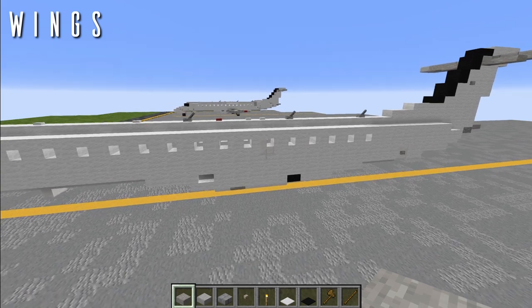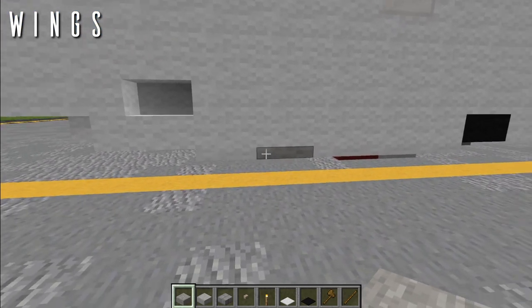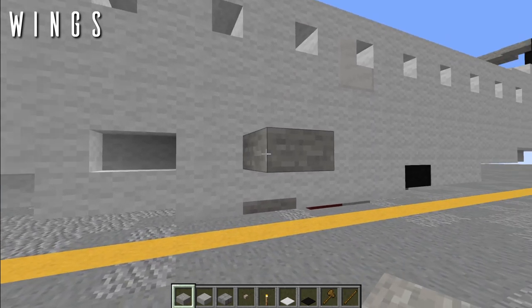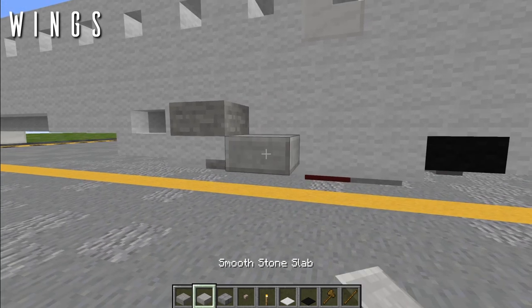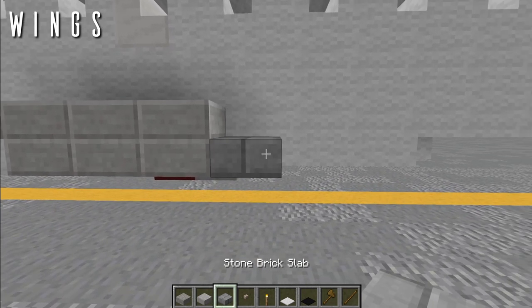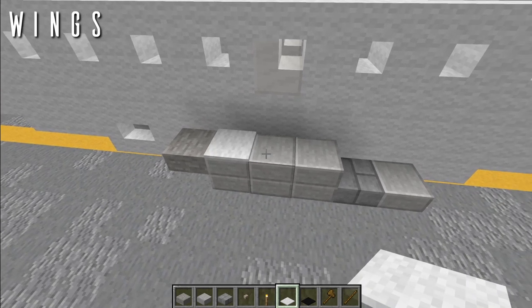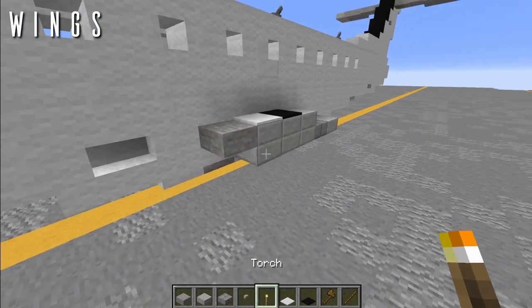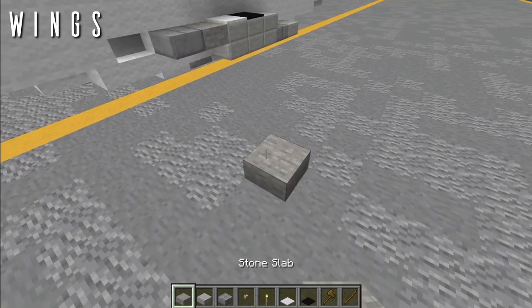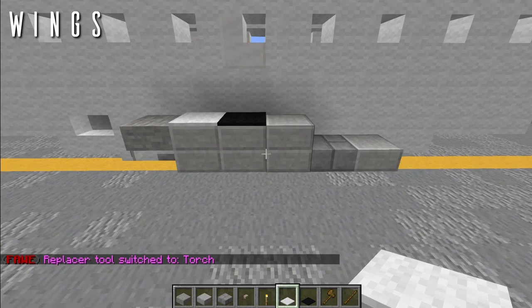Now moving on to the wings. First build a basic wing root: come to the block with the spruce trapdoor, place a stone top slab right on top of that block — that's where the wing starts. Then three smooth stone full blocks, a stone brick slab, and one smooth stone slab. For a little more detail, place one white carpet on the first smooth stone and a black carpet on the second for the over-wing exit marking. Also add the landing lights: place a temporary block, put in a torch, and replace it. That's the root of the wing.